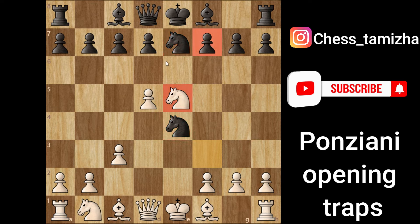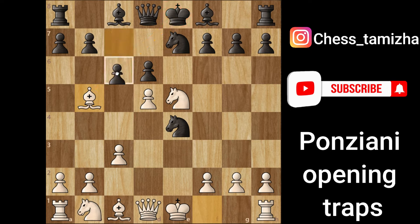He will try to push this pawn further with d6. If he plays this, it's advantage for us. We can set a trap from here: bishop to b5, giving check to the king. From here we can see all the options — c6 — and then you can take this knight.